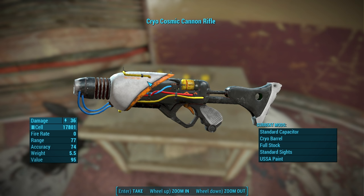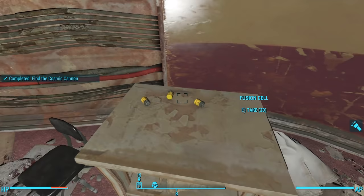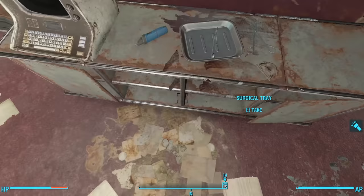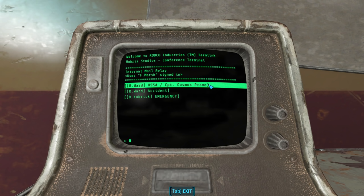After looting the cannon, we find some fusion cells nearby. I'm grateful that it doesn't take a brand new ammunition type. If you install Creation Club Creations, your ammunition loot tables will already be filled with Argent Plasma. On a shelf next to the stretcher, we find some surgical tools, a stimpak, and a terminal — the conference terminal. User F. Marsh signed in. The first intramail is from R. Ward — USSA/Captain Cosmos promo.